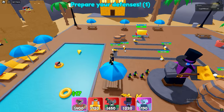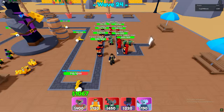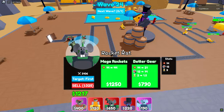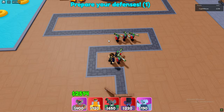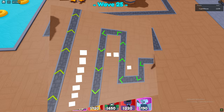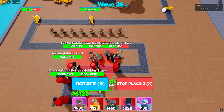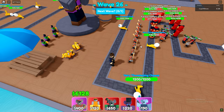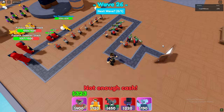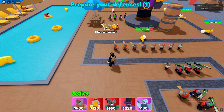Now upgrade all of the rocket rats and take the path where it gives more damage, based on damage and agility. Now upgrade all of them to level 2 except for one. Upgrade all of the rocket rats one more time by one level.